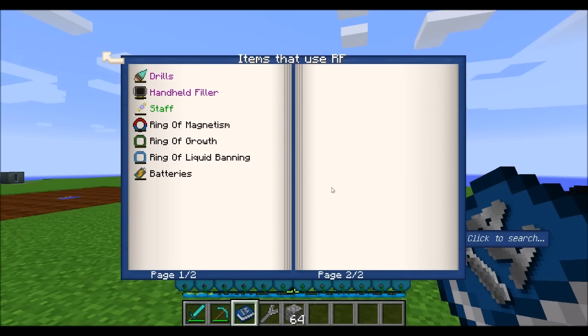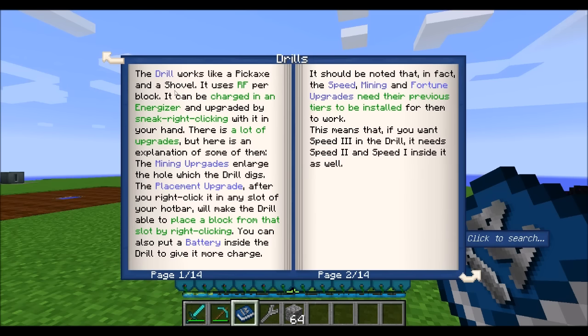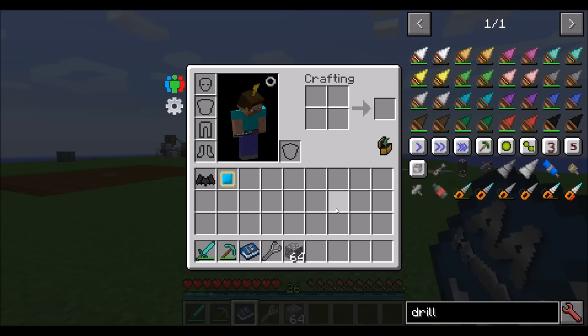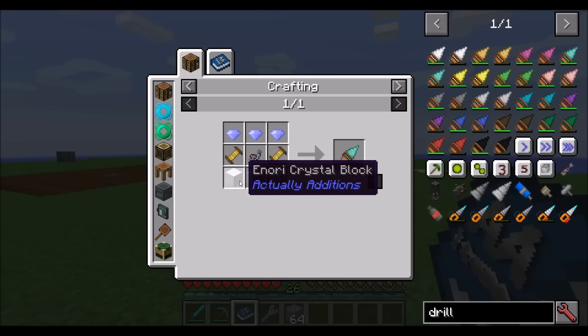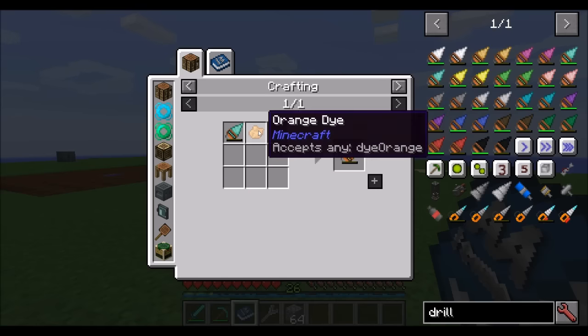Now let's look at items that use RF. The first is the drill, which is pretty much an electric version of a mining tool — like a pickaxe and a shovel. The basic drill is crafted using diamantine crystals, some coils, a drill core, and some minori crystal blocks. You can dye your drill with any color dye, which changes its appearance but not its effect.